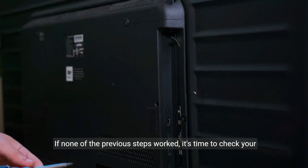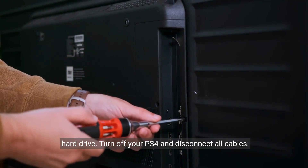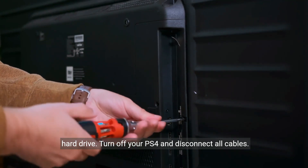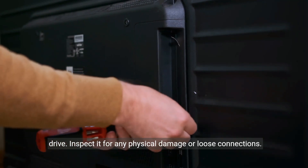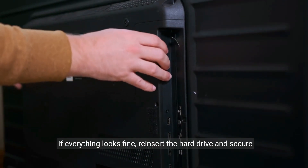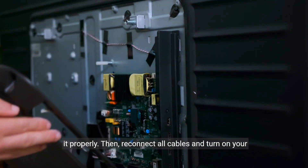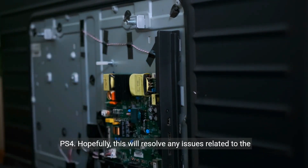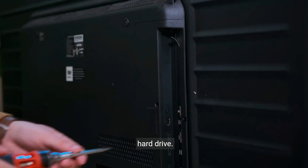If none of the previous steps worked, it's time to check your hard drive. Turn off your PS4 and disconnect all cables. Carefully remove the hard drive cover and take out the hard drive. Inspect it for any physical damage or loose connections. If everything looks fine, reinsert the hard drive and secure it properly. Then reconnect all cables and turn on your PS4. Hopefully this will resolve any issues related to the hard drive.